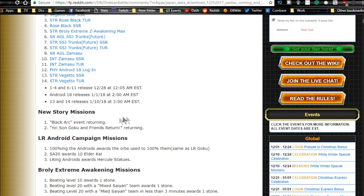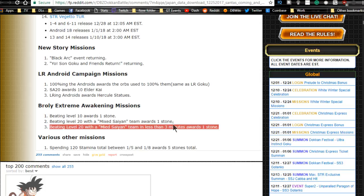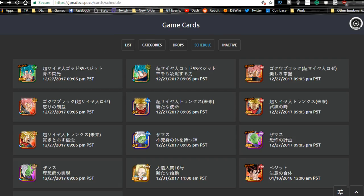We also get new story missions for the Goku Black Arc. The Yosun Goku and His Friends Return event is returning. The LR campaign missions are available — 100%-ing the Androids awards the orbs, same as LR Goku so you get all of them back. Super Attack 20 gives you 10 Elder Kais. LR-ing the Androids awards Elder Kai statues. Beating the Extreme Z awakening level 10 rewards one stone, level 20 with a mixed Saiyan team in under three minutes rewards one stone. Spending 120 stamina total between the 15th and 18th rewards five stones.